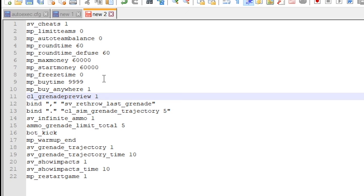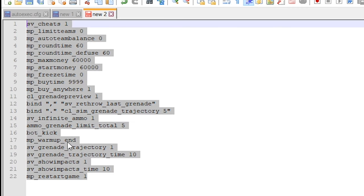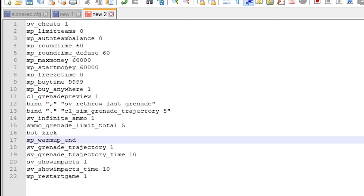The practice config — if you don't know where to put this or how to make one, I have a video explaining all of that, and you can download the file from that video linked in the description. This basically gives you infinite money, an hour of time, kicks all the bots, gives you unlimited ammo, shows grenade trajectories and bullet impacts — very useful for practicing grenades in an offline server. That's pretty much it guys, I hope this video helped and I'll see you in the next one.